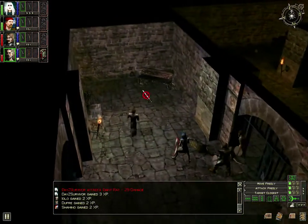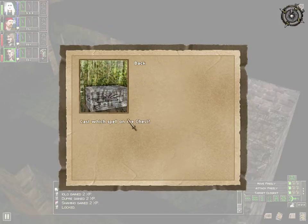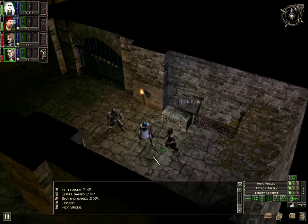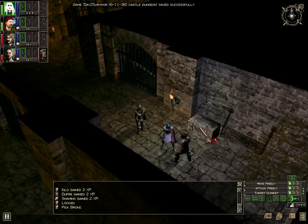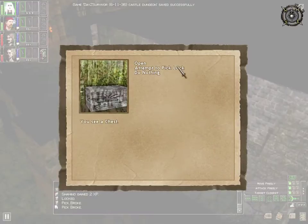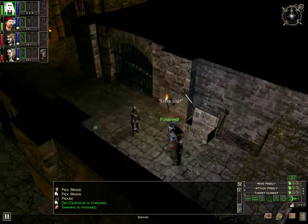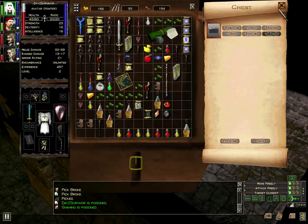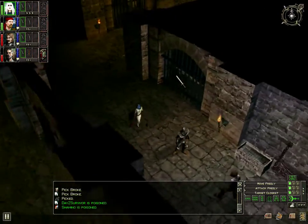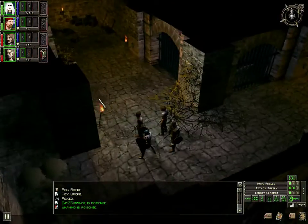Cast. Pick broke. Unlocked! Oh wow - two heals, two cure poison I think. 194 food for our group. The chest is empty.